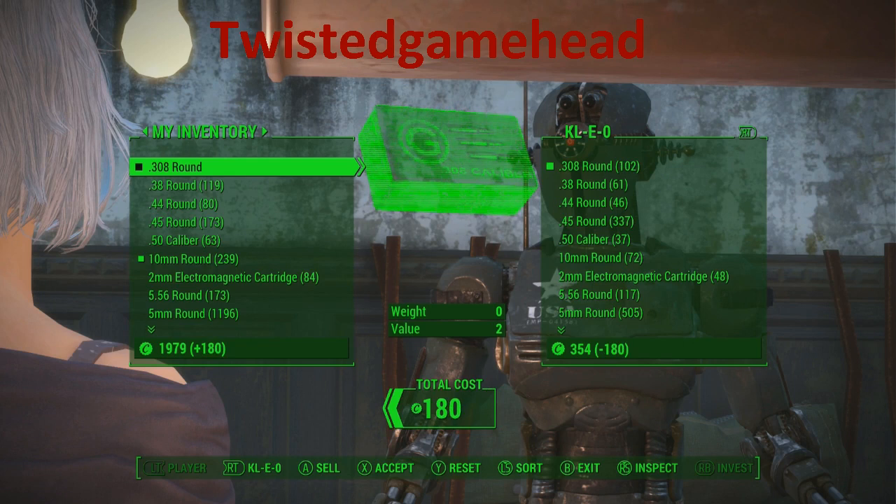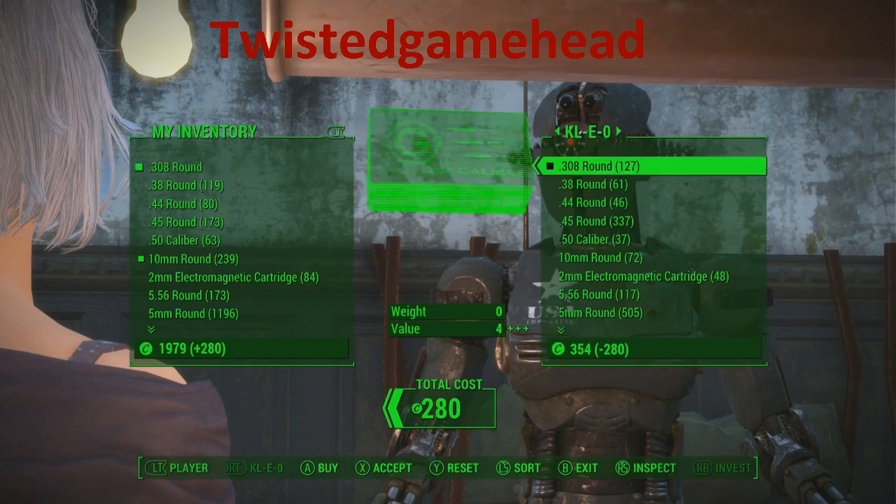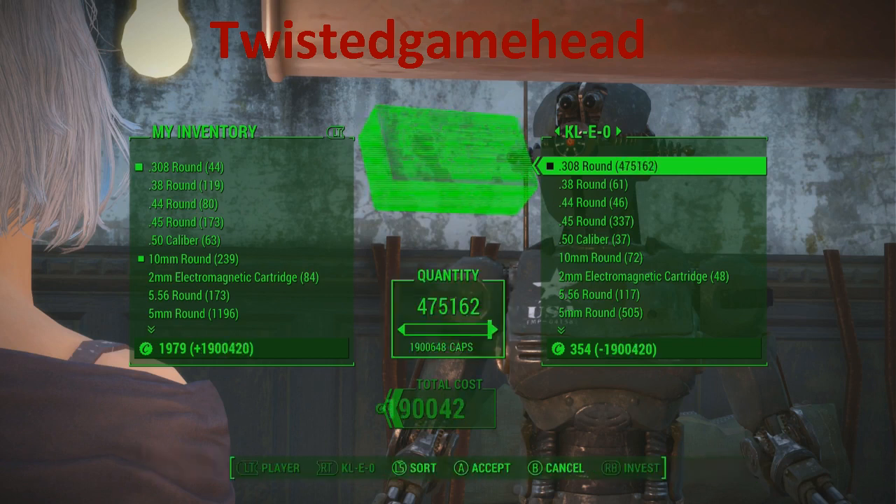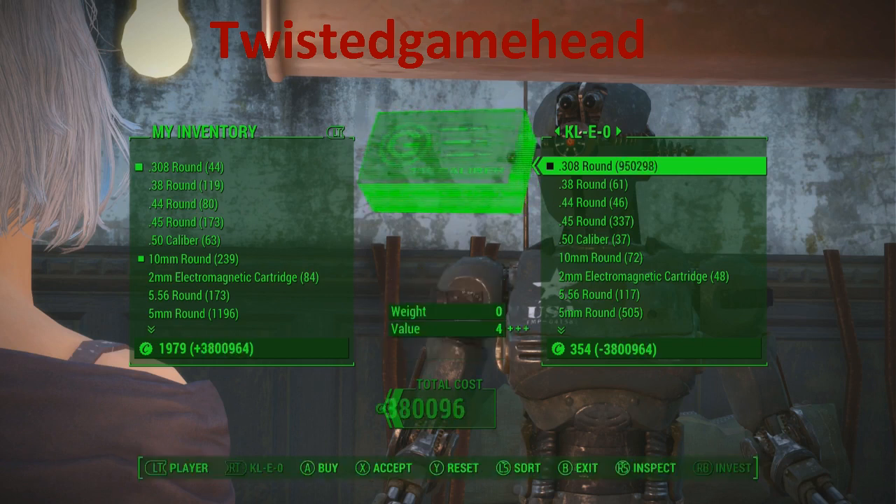Happy days! Now, without touching anything else, click back to the vendor's side. Buy all those back — and a lovely little thing happens: she owes you more and more money, and more money and more money, until she owes you more money than is in the entire Fallout 4 universe.